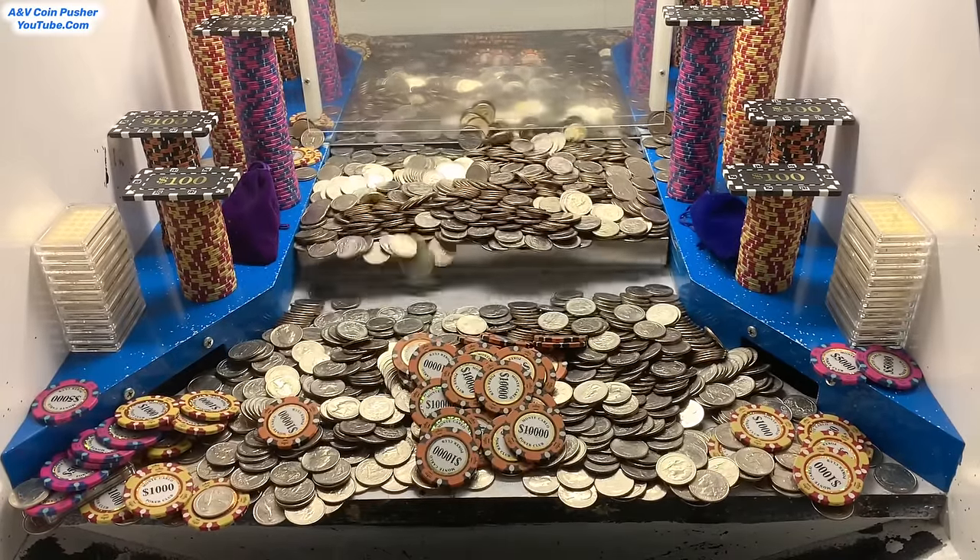We also got that blue mystery bag and that purple one is severely close to the edge - about ready to fall into the tray. That was a magnificent push - I can't wait to count up all these chips at the end of the game. Sweet, we got that purple mystery bag! And that tower of $25,000 chips on the right-hand side moved forward tremendously - it's maybe hanging over the edge by a millimeter or so.